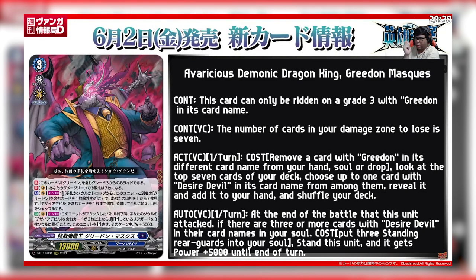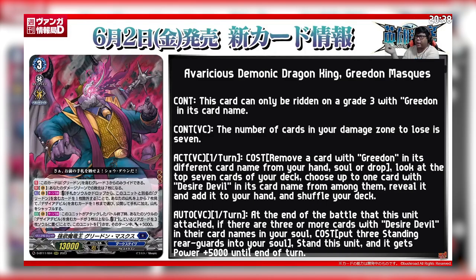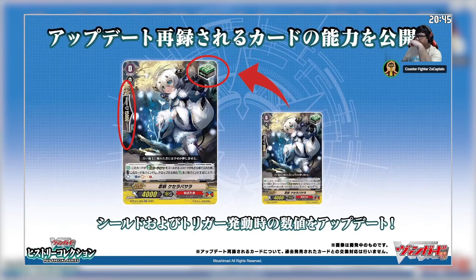—if your soul has 3 or more cards with Desired Devil in its card name, put 3 standing rearguards into the soul, stand this unit, and it gets plus 5k power until the end of the turn.